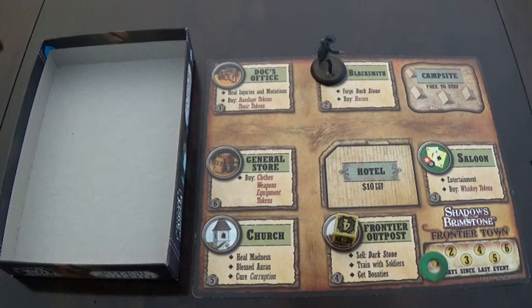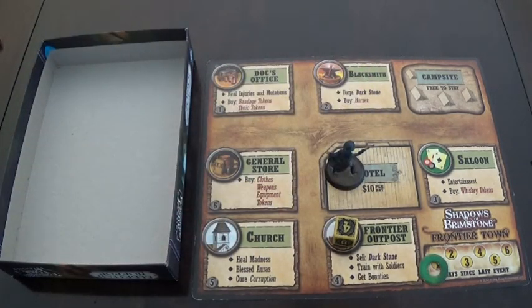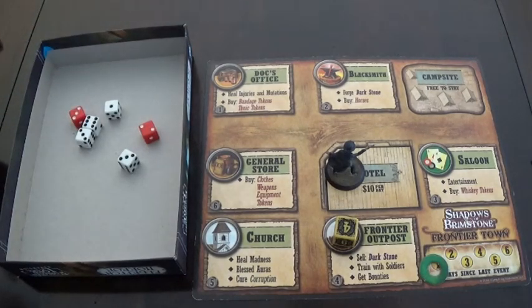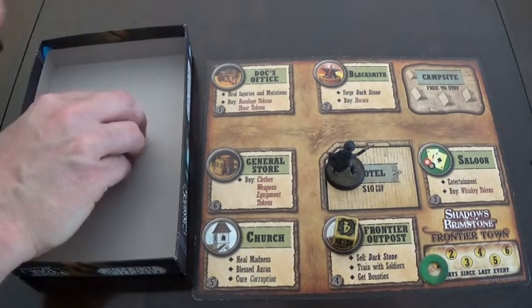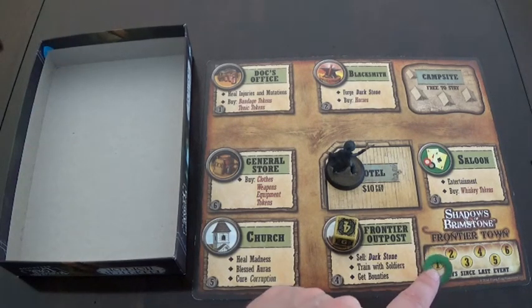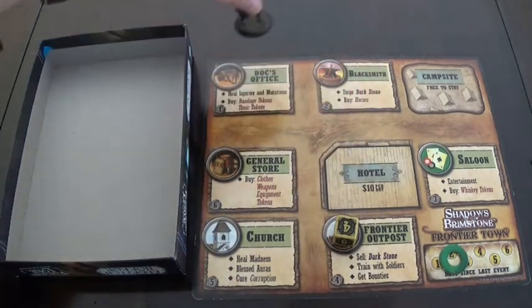Joseph does not have that kind of luck. We are buying the dark stone bullets for 200 and a dark stone — that is day one. Back at the hotel, let's see if Joseph is recognized as the infamous outlaw he is. Rolling six dice: he is recognized once, so he has to pay 50 dollars but gets 10 experience. There is no town event.